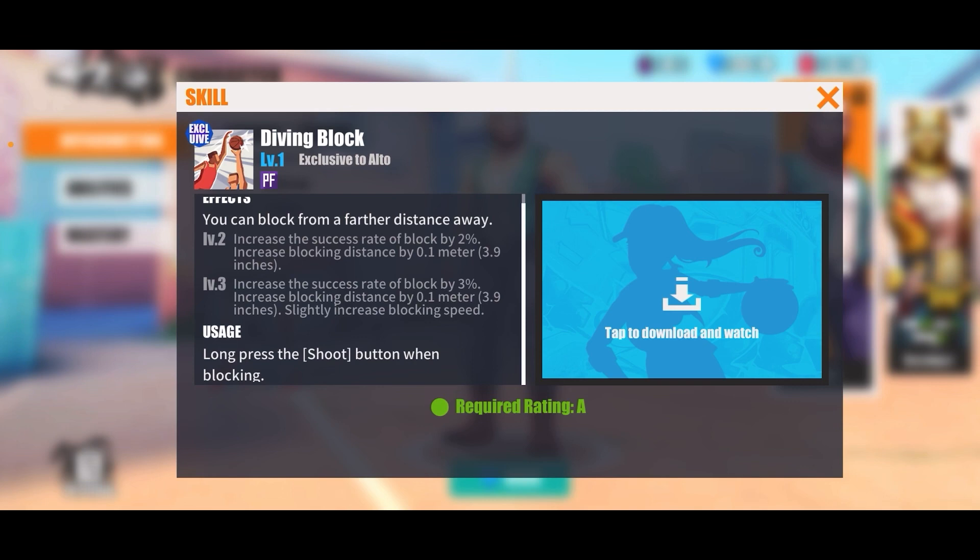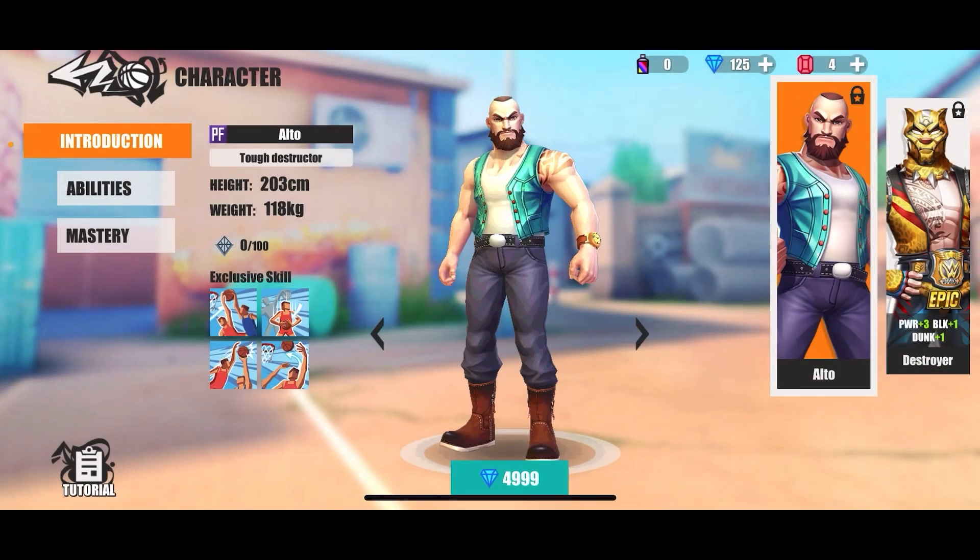First, we're looking at Alto — his Diving Block was changed. Instead of simply tapping your block button and Diving Block activating every time, messing you up when it comes to blocking dunks, you no longer have to worry about that. Now if you tap your block button he'll do a regular block, but if you hold your block button he'll do a diving block, so you can more effectively block those dunks inside the paint without having to learn the proper positioning.